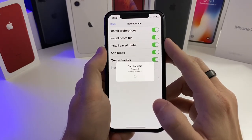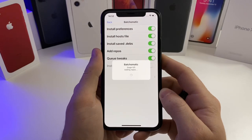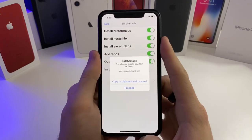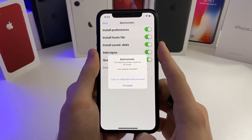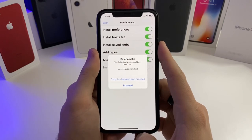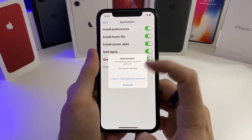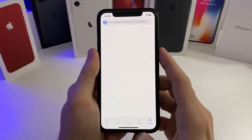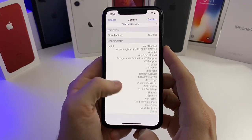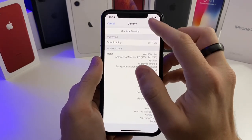Just sit here and let it load. Don't do anything, don't turn off the device, just let it do its thing. I got a pop-up saying that the Mario Kart tweak could not be found — the reason is I had downloaded that tweak through a .deb file, not through a repo, so you guys shouldn't have this error. But if you do, just go ahead and tap Proceed. What it's doing now is installing all of your tweaks with all of the settings preset. Go ahead and tap Confirm.